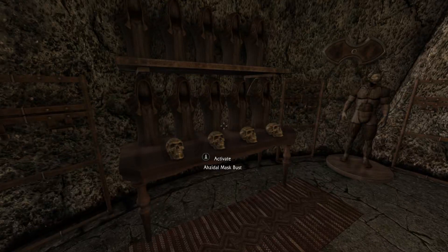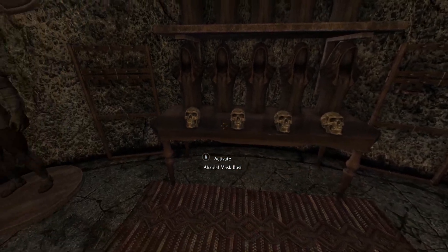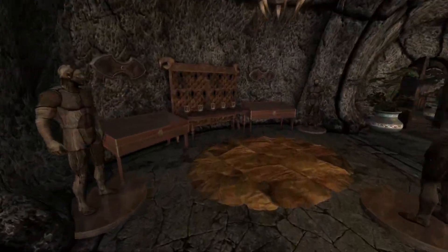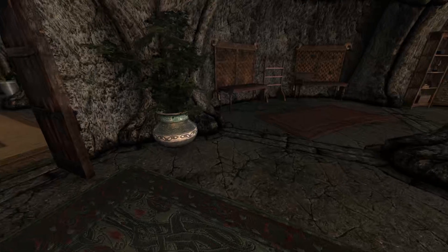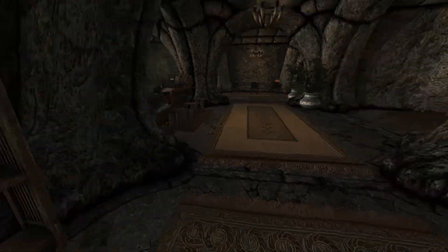You have your Dragon Priest display busts — all of the Dragonborn DLC masks that you can find. You have your Dragon Claws and your Paragons. Down here you have more bookshelves and bookcases.